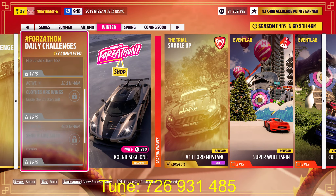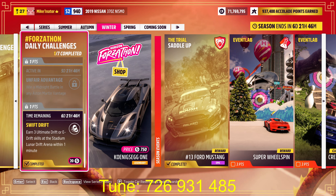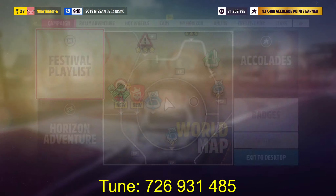Hello guys, this is Mike and today I'm gonna show you how to complete the daily challenge. Swift Drift — it says to earn three ultimate drift or e-drift skills at the Stadium Lunar Drift Arena within one minute.